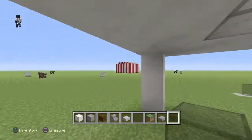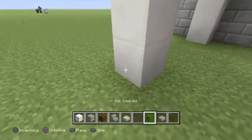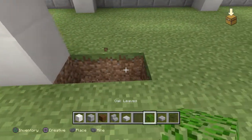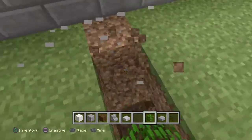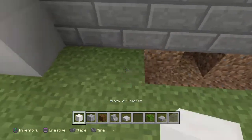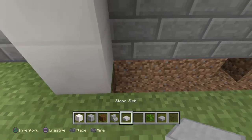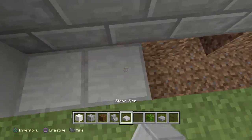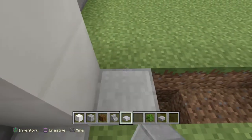Now get any leaves of your choice, but I'm gonna get the oak leaves. Break this like this. You don't really have to break this, but I want to just to make it look nicer — in my opinion it makes it look way nicer.